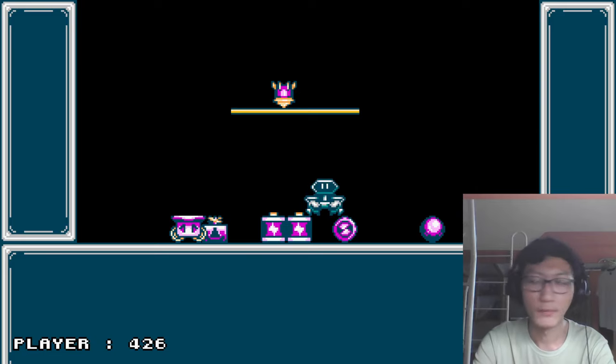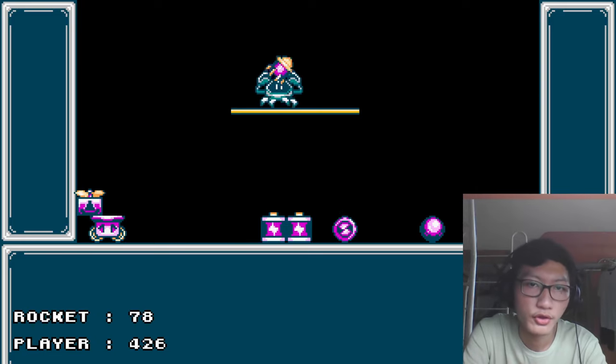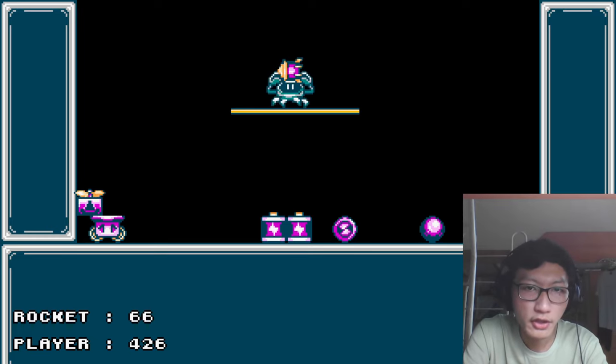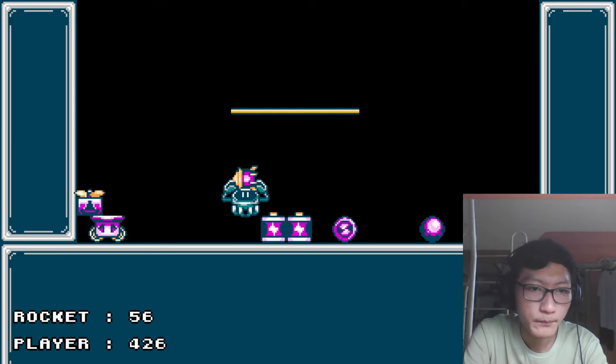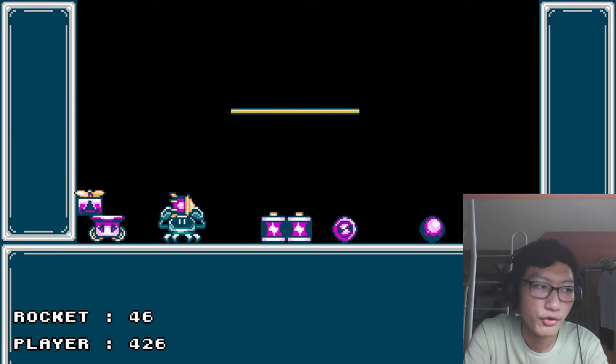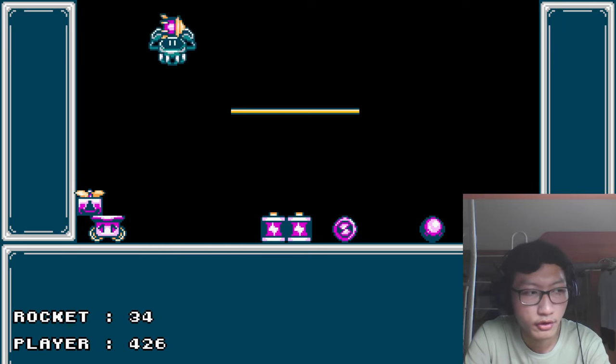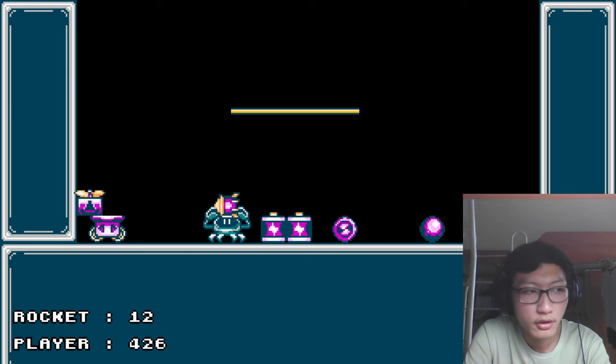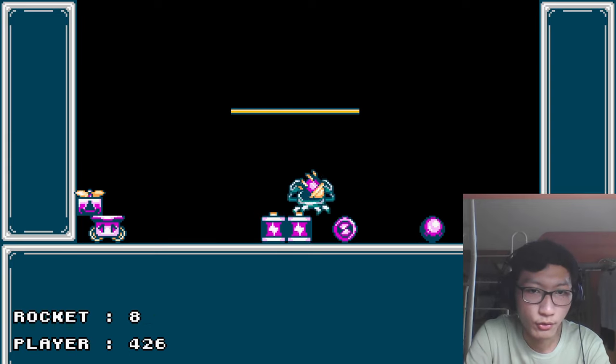The next gizmo is the rocket. As you can see, I can point it in a different direction — this is basically just a dash. The power draining is exponential if you do it consecutively in midair. And if you're wondering, the Celeste wave dash also works.